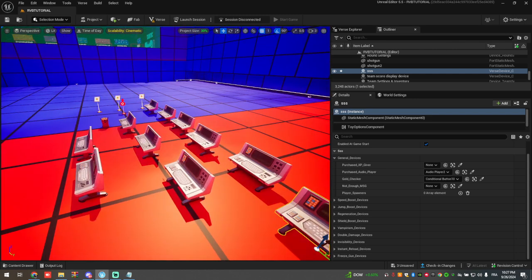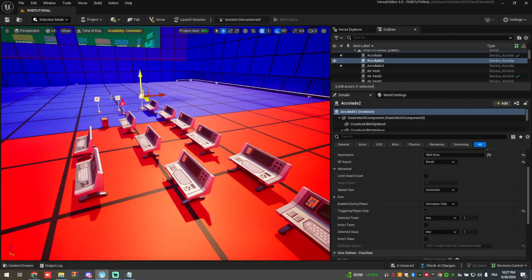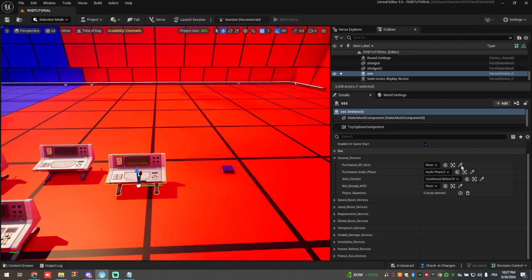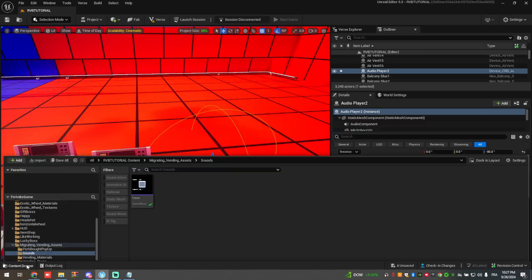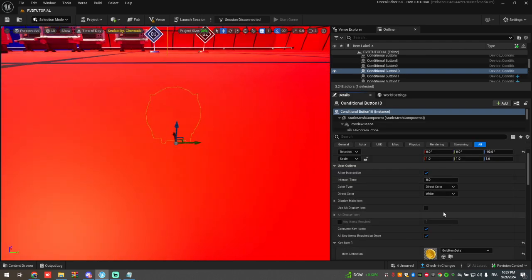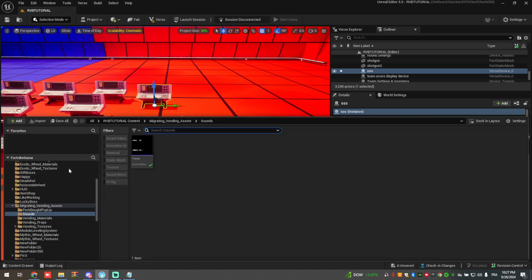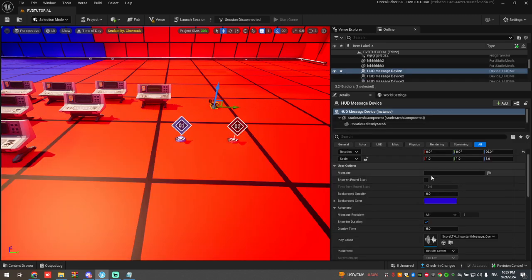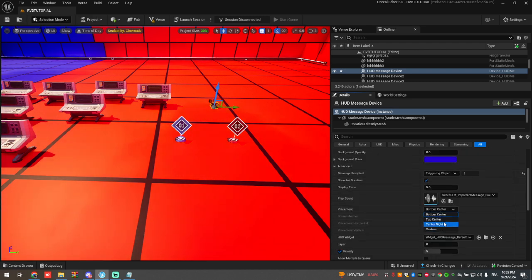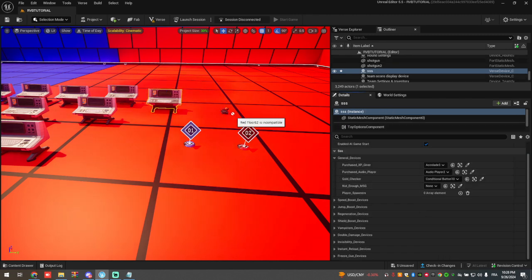Let's open the verse codes and see what we need. In the general device we need a purchase XP giver. Make an 'accurate' device, call it 'power unlocked,' set triggering to player only. Then in the verse code add accurate number three. We'll need an audio player — drag it, hide it, and add this sound. Add a conditional button with only the gold settings so it checks if the player has enough gold. For the not-enough message, grab the Fortnite card message device, set triggering player, message 'not enough gold,' change the color to red.